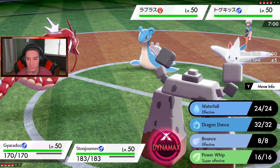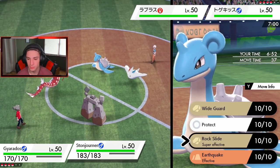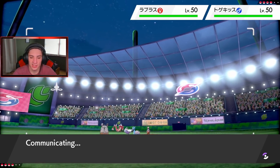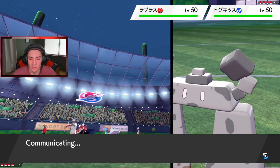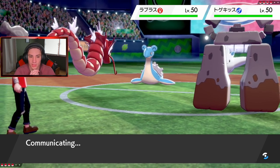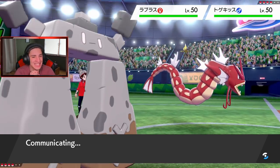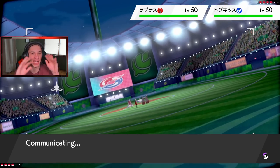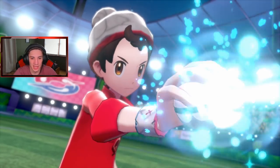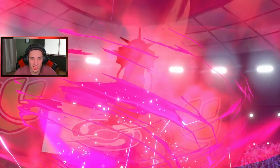He can set the rain if he wants — I'm going to start taking the speed advantage. I don't want to trigger Weakness Policies so I'm going for a Rock Slide, double super effective. We might take out Togekiss which is a bit scary but manageable. Stonejourner has a Focus Sash so he can stay alive. G-Max Lapras has been taking over and I'm getting sick of it — this thing has too much HP. Airstream gets us the speed boost and not bad damage. Rock Slide does some damage to Togekiss.